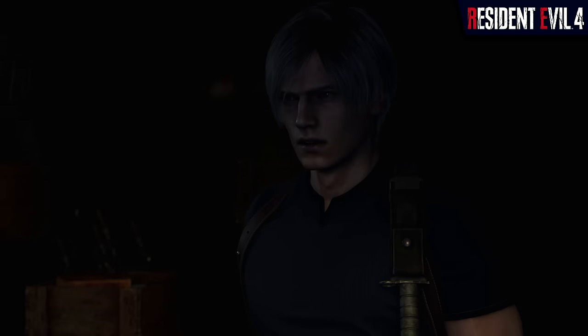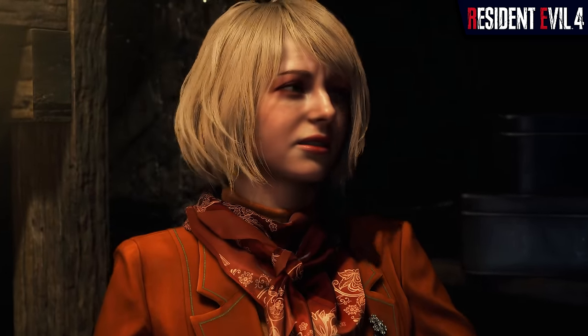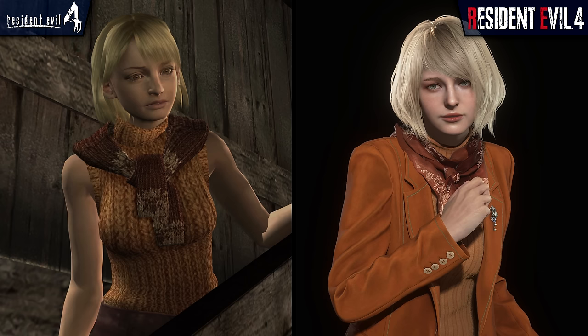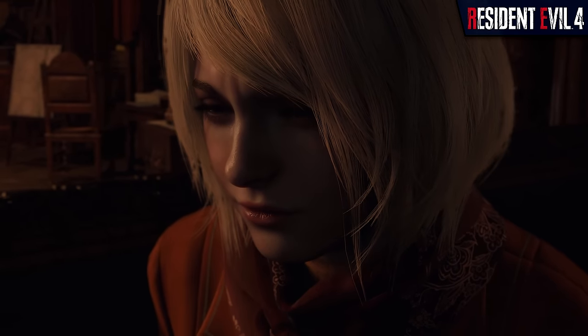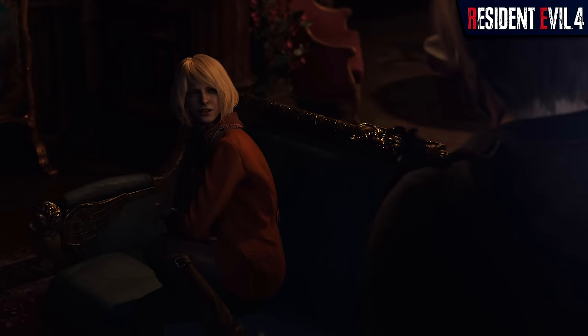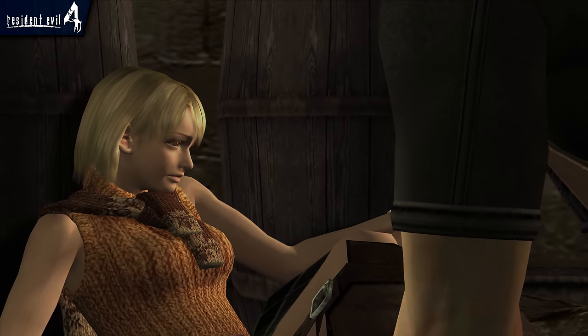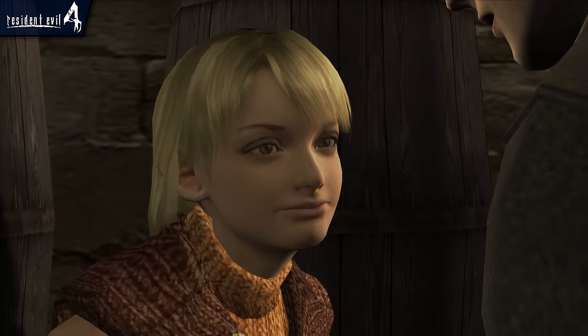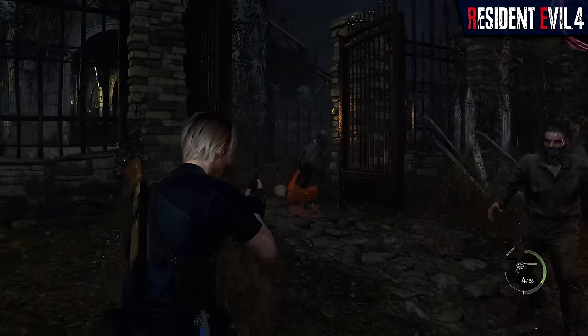Then we have Ashley Graham, who, unlike Leon, has been given a new base design to her outfit, with an orange jacket over top of her classic sleeveless turtleneck sweater. She's also now wearing dark stockings along with a plaid green skort, instead of her plaid green skirt from before. Ashley herself also looks slightly older in the remake, more in line with being 20 years old, whereas the original design and accompanying voice performance gave the impression that she was much younger.